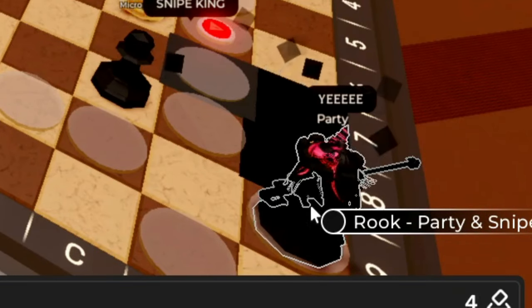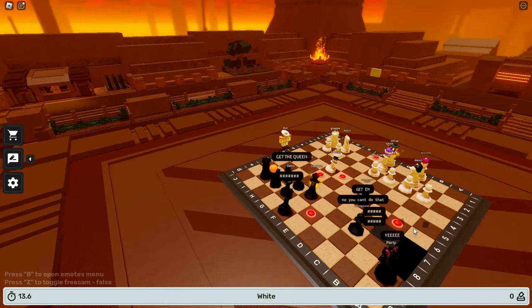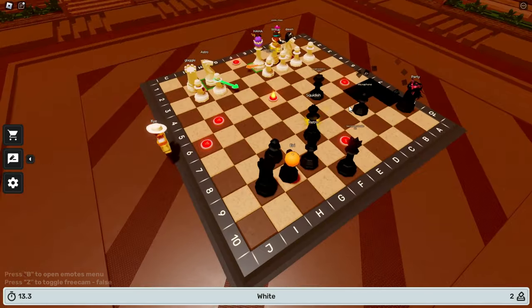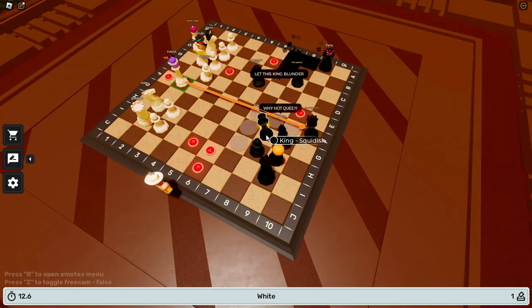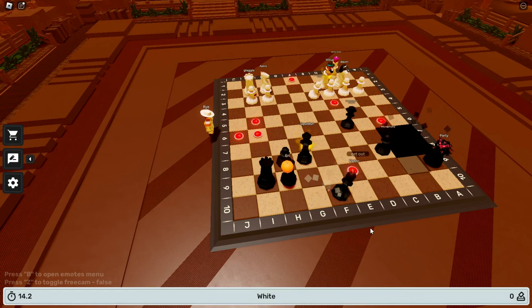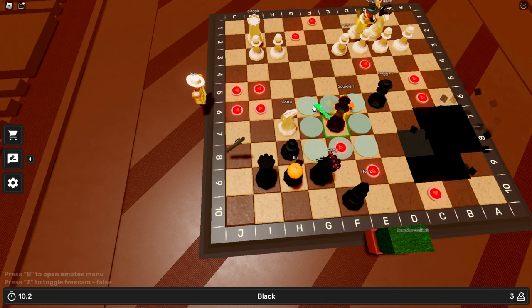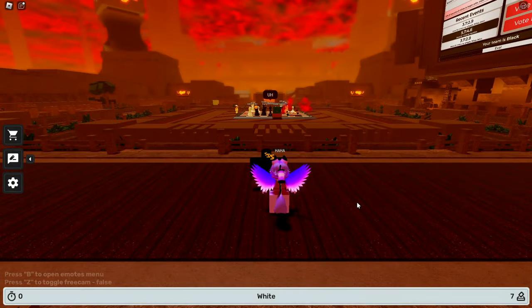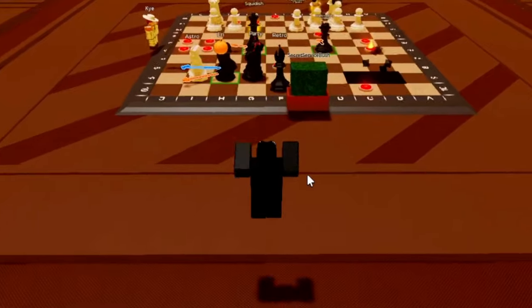Apparently this guy has a sniper now — he just shot that person! That's a one-for-one right there. We should probably move the queen — our king is right there! The queen is dead! The king needs to move somewhere. This guy's trying to explode everyone, and I'm going to die now — that is actually so sad.